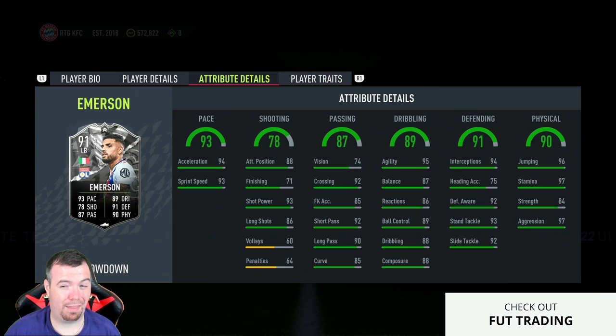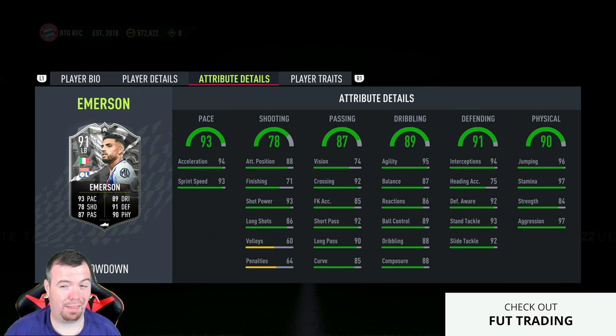You can buy a tradeable Nuno Mendez for 30k more, and if you don't like him you can sell him. This card is untradeable - you get him, you don't like him, that's it.